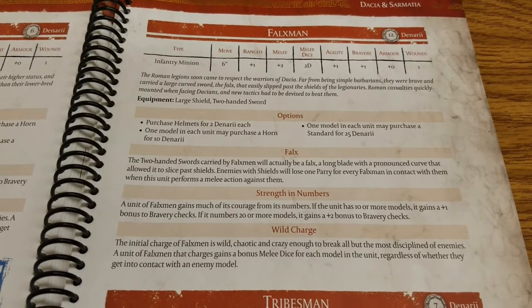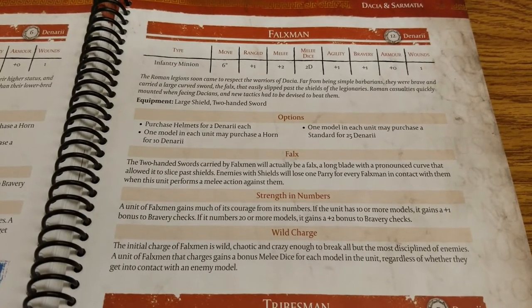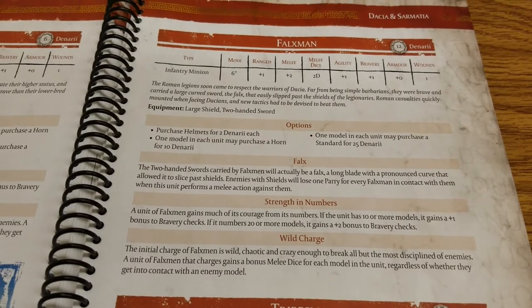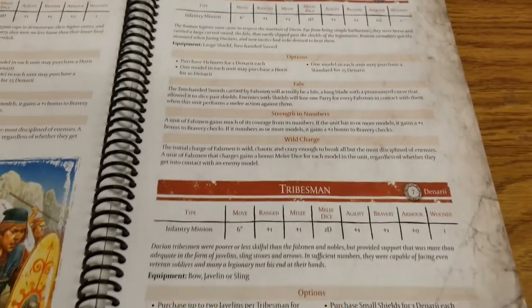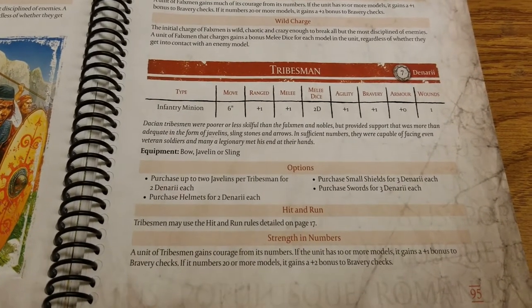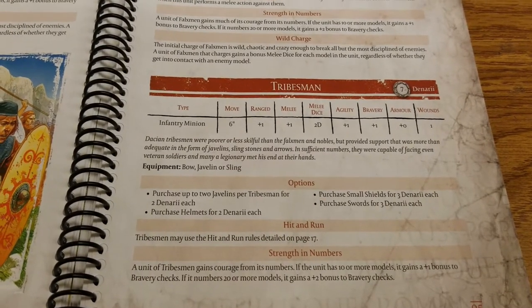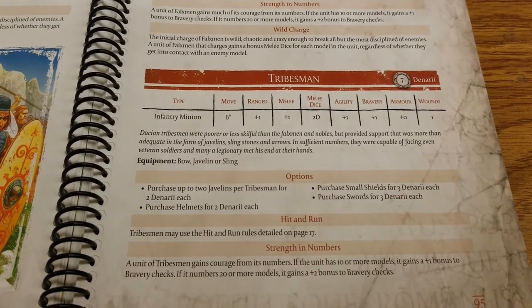The Falxmen are another good unit — twice the base cost of the Nobles without too many options. It's probably best to just not bother with the helmet, keep the cost at 12 denarii, and invest in a horn and standard instead. Really it's about going all in on Strength in Numbers and Wild Charge. Then we come to the last real Dacian unit — the Tribesmen. These guys come in at a base of seven denarii, only plus one on range and melee, still two melee dice, standard plus one agility and bravery, no armor, and one wound.